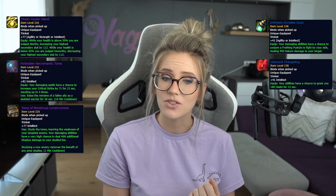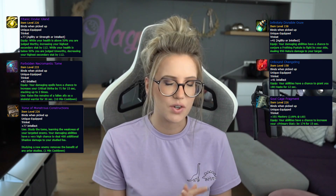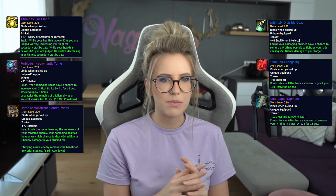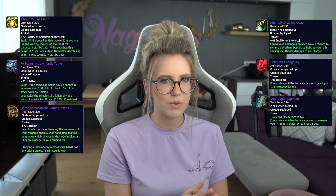Good two-minute trinkets include Soulletting Ruby from Theater of Pain — it's really good. You can also go for Shadowed Orb of Torment from Remnant of Ner'zhul in Sanctum of Domination. For passive trinkets, you can go for Titanic Ocular Gland — keep in mind it has a bad side effect, so don't use it if you're below 50% HP a lot. Then we have Forbidden Necromantic Tome, Tome of Monstrous Constructions, Infinitely Divisible Ooze, Unbound Changeling, and Soul Cage Fragment. As always, make sure you're simming these options specifically for you.